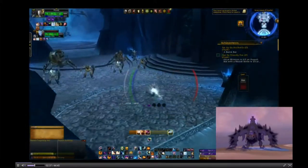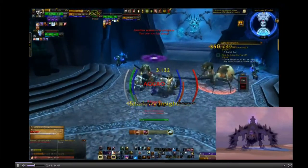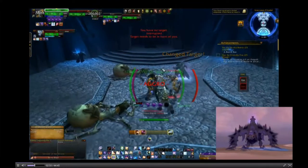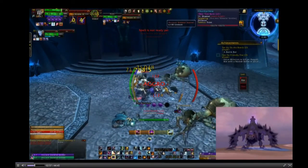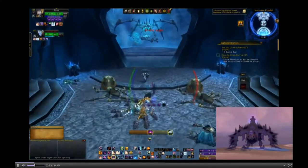Then I take all of the Infinite Dust and the cloth and I make Frostweave bags — those are gold because everybody always needs bags, whether you're making an alt or a toon on another server. They sell for decent prices, and if you get a lot of cloth and a lot of Infinite Dust you'll be able to sell more bags. So even if they don't sell super fast, you're still getting a decent amount.